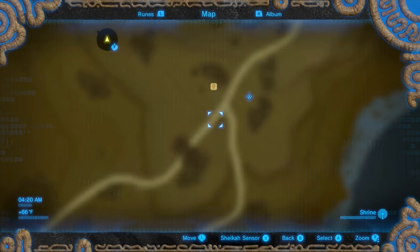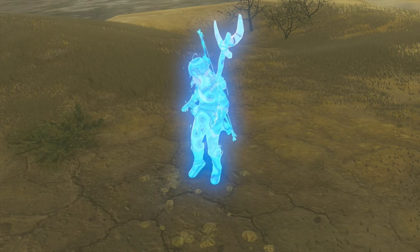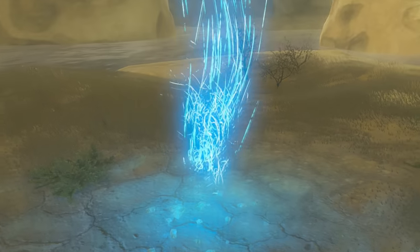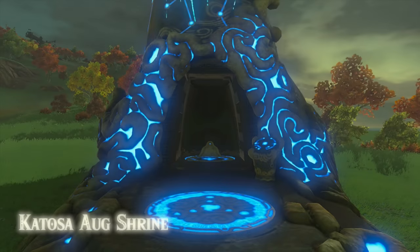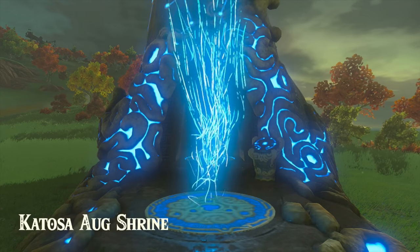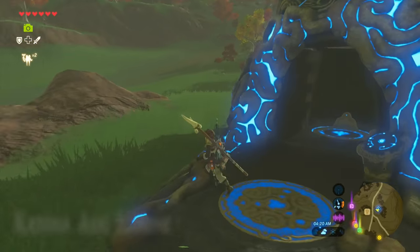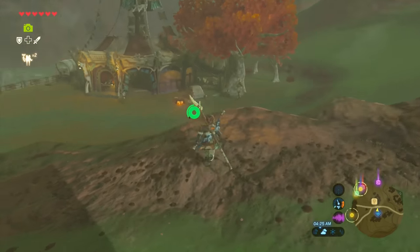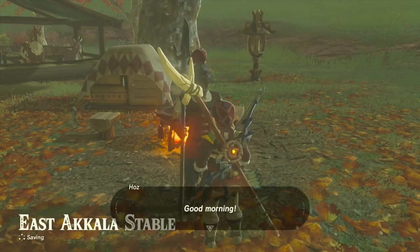An easy way to do that is by activating the shrine that's close to that stable. Then once you are back at the stable, make sure you speak to the guard. He'll thank you for taking the picture and showing it to him, and he'll give you 100 rupees for doing that for him.